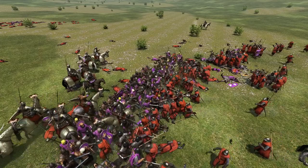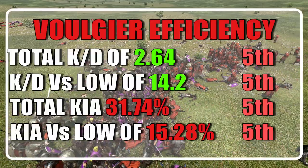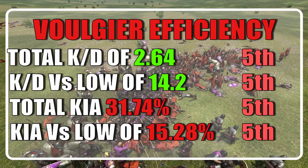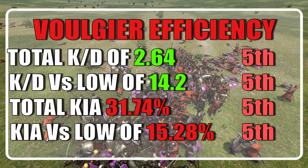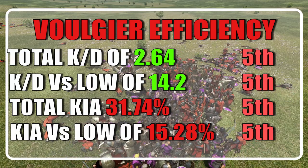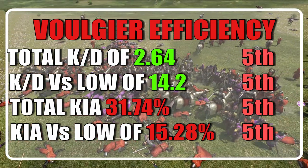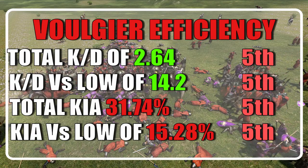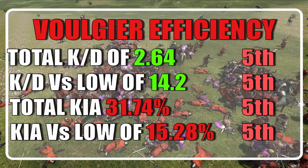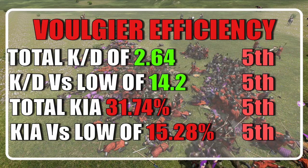Now that all of the equipment is covered, let's talk about the stats. The Vulgiers rank 5th among shock troops, with a total KD of 2.64 and a KD vs low tiers of 14.2. They ended up losing 1,111 units out of 3,500, roughly 31.74%, with a casualty chance vs low tiers of 15.28%. They also ended the careers of 2,932 custom battle soldiers.